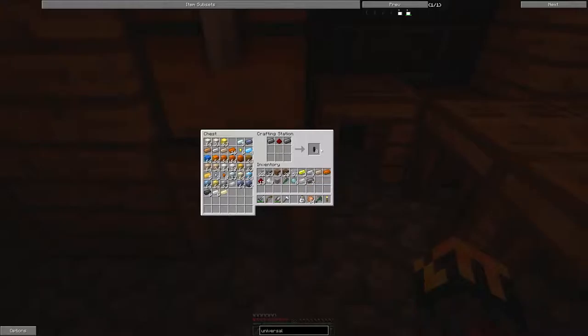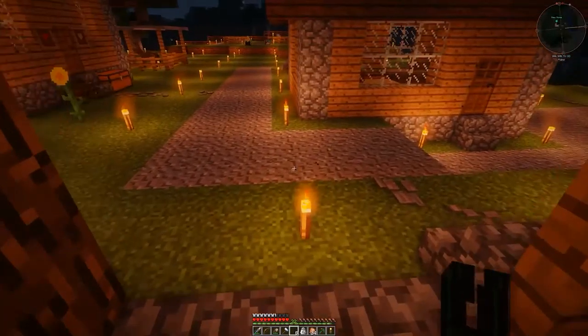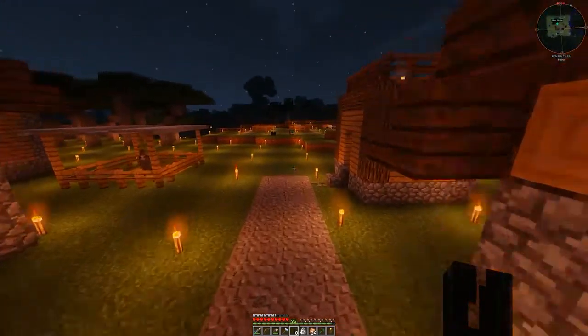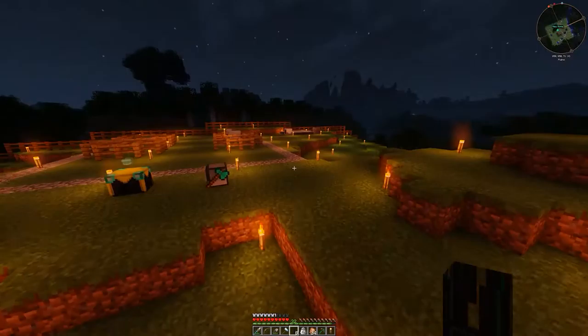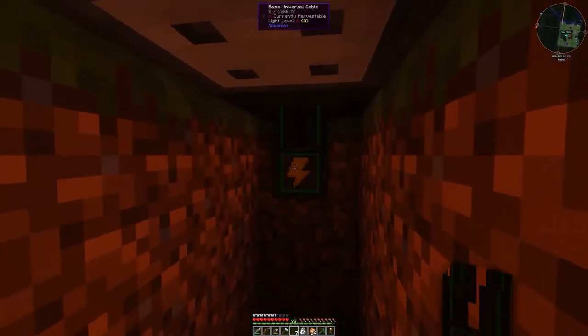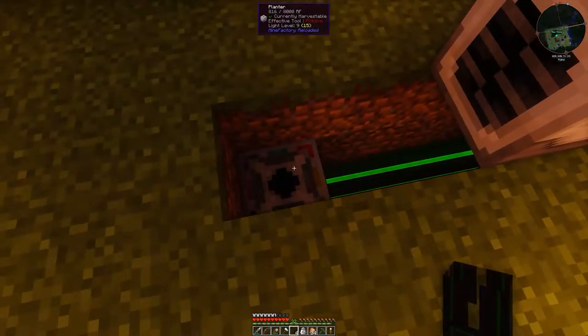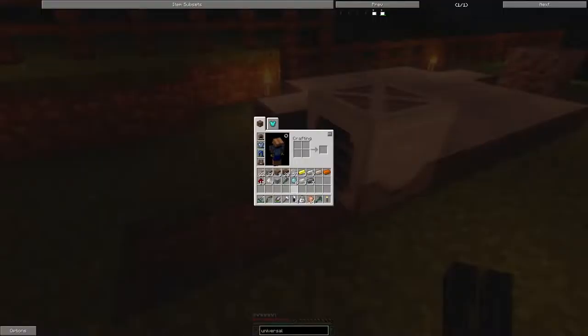Steel and redstone — that makes eight cables, should be enough. Three point two kilojoules per tick — way more than either of those machines use, so it should be plenty. Now we have power — at least we're generating power.